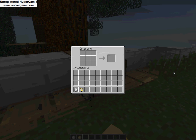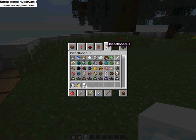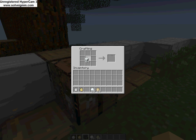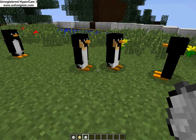Now I'll show you how to craft these little guys. You need snow blocks, snowballs, snowballs, and an egg. Let me get an egg. And some eggs. So what you do is you get these snowballs and put them on each corner, and then put the snowballs right here, and then get an egg and put it right there, and then you got a penguin egg! And that's how you craft these little guys.